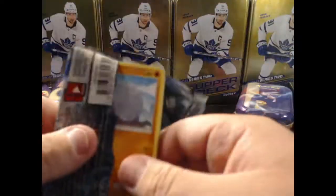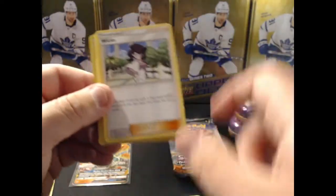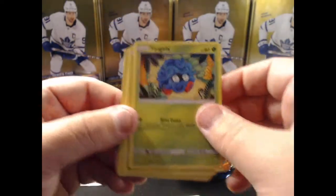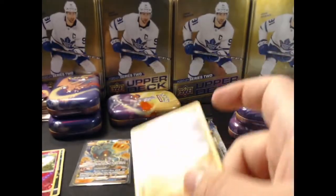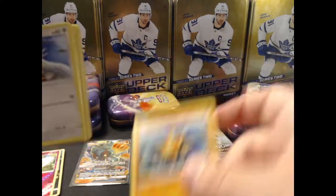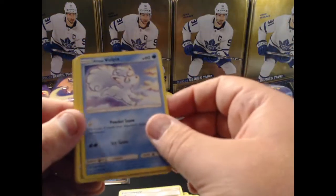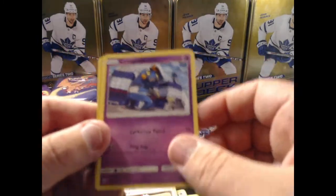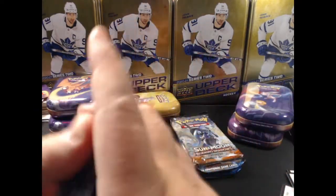The Burning Shadows packs follow the same rule - one, two, three energy. Let's see if we get another big hit. Marshadow isn't a huge hit but it is a hit. We have a Ribombee and just the one card in that one. Another Meowth, Alolan Vulpix, and we have a Weavile holo. Down to our last three packs, hoping for another EX-type card.